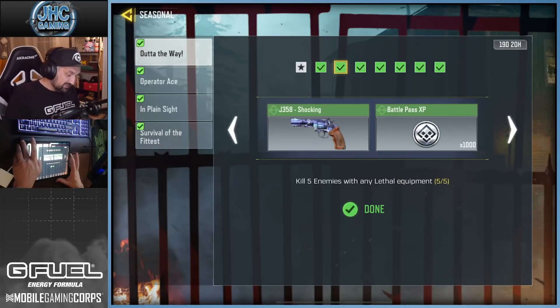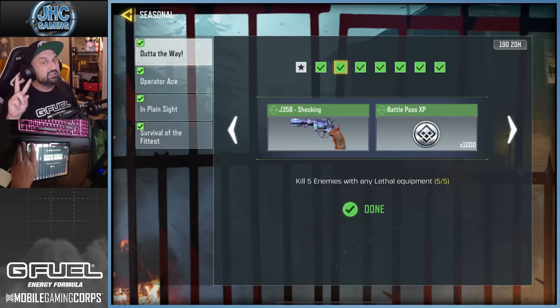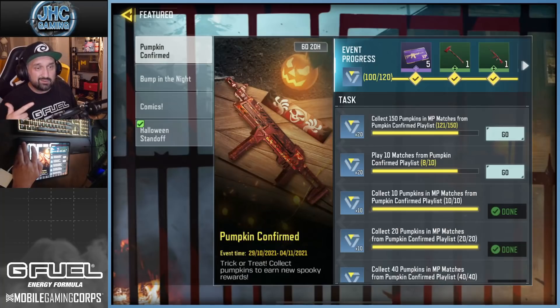The second challenge is where you can get stuck because it's a bit random: kill five enemies with lethal equipment. There are a couple of ways you can do that. There's a Pumpkin Confirm event going on — you can play the Pumpkin Confirm 24/7, it's 10v10. If you happen to get 10v10 Pumpkin Confirm on Shipment, just throw grenades and you're gonna get kills — I guarantee you. You only need five, so it's gonna be pretty fast.